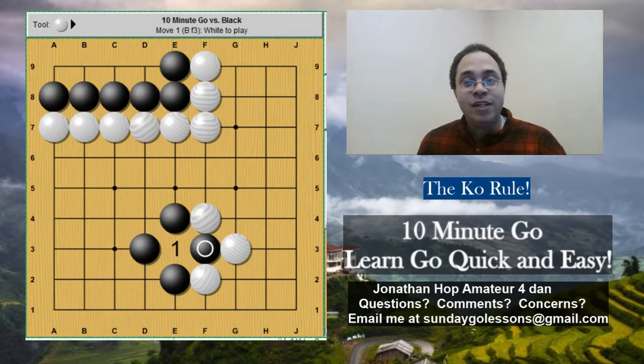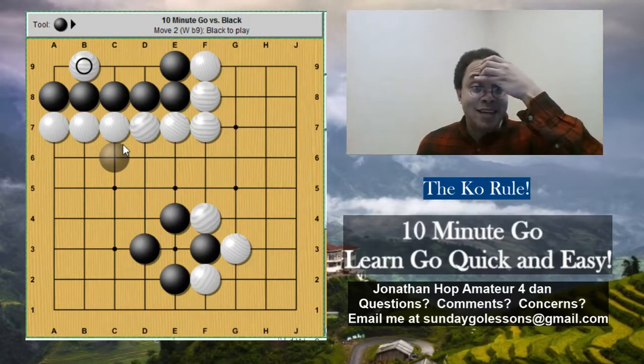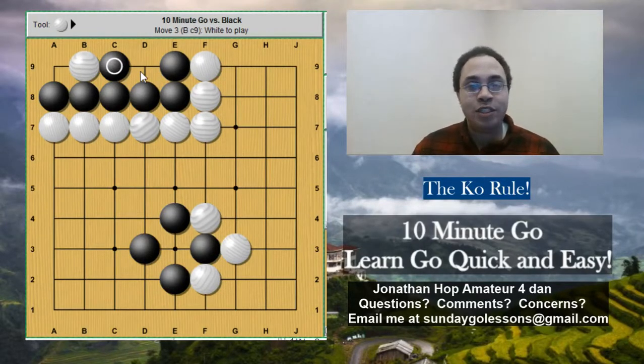A Ko threat is some move that if black ignores it, black will suffer in some way. Let's try B9 — C9 also works just as well. B9 by itself is not a good move because it doesn't actually kill black outright, but if black does not defend, he will die. C9 is the vital point where you play so that you don't die. D9 and A9 are illegal moves for white because they would automatically run out of liberties. So black cannot be lowered to zero liberties — black is alive and these stones cannot be captured ever.